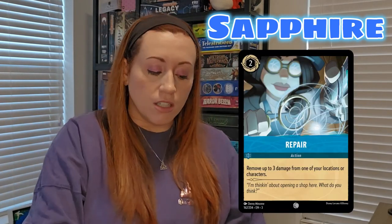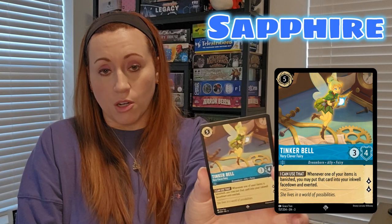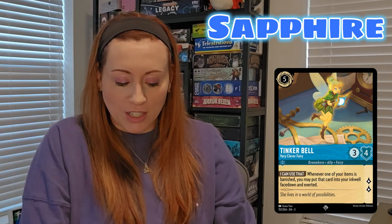A few from this set that could be of note: Repair, where you're removing up to three damage from one of your locations or characters. Then you've got an Aurelian Gyrosphere, which is an item. You're also looking at Tinkerbell, the Very Clever Fairy — there are different versions of Tinkerbell, but this one is great for your inventor tinkering deck. Whenever one of your items is banished, you may put that card into your inkwell face down exerted, so you can use it next time as ink.